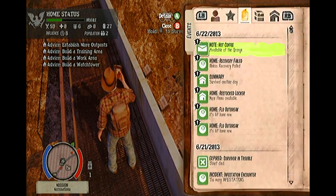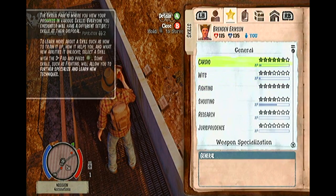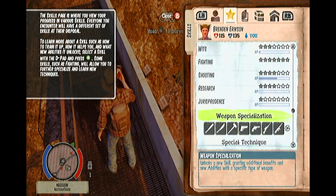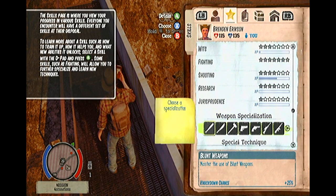Hi guys, Wayne here for the Let's Play Kit Gaming channel, and today I'm going to show you a guide that will help you make each individual survivor in your camp stronger by giving them weapon specialization and special techniques.